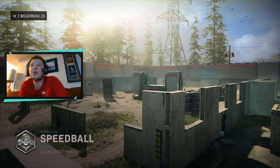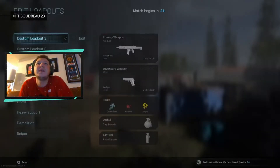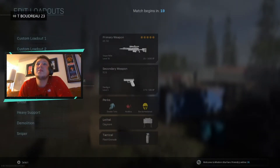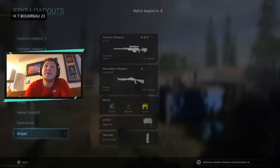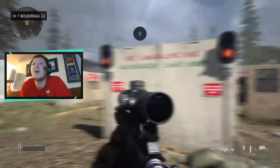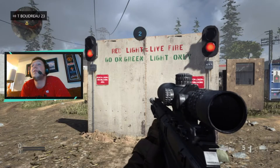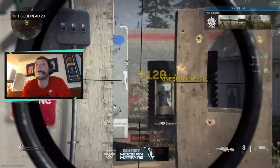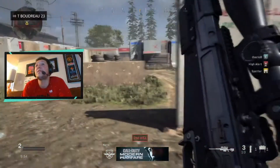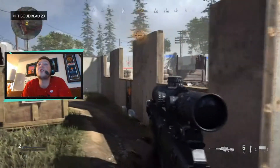Alright guys, we're back. We're going to do a private match because it's just going to make it easier to explain. There's my custom class I just went and made. I'm going to show you guys the default class I've been using since I got the game — I love this sniper more than anything. This is how slow the default class aims in — one shot, one kill. It's my first time actually playing on this map besides from the beta.